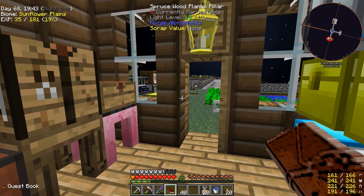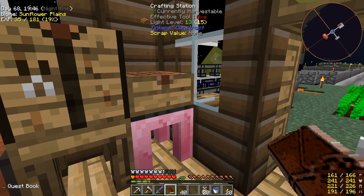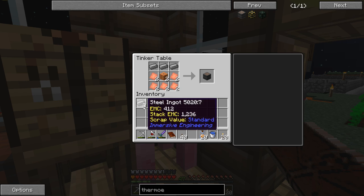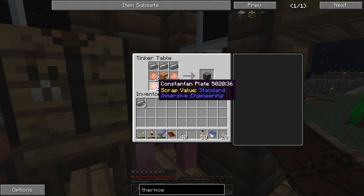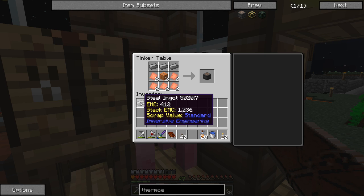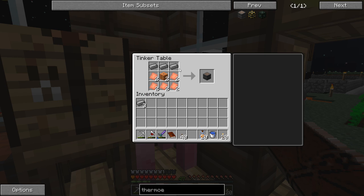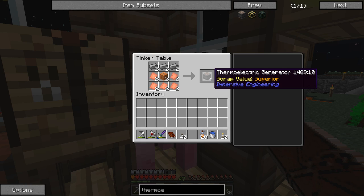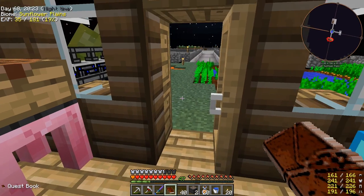I went ahead and uninstalled Mouse Tweaks - I can't stand it anymore. For example, with this recipe I wanted to put three steel ingots in there, and you click and drag to split them. With Mouse Tweaks installed it would not do that. I don't mind things that add functionality, but if you change the core mechanics of the game I don't like that. So Mouse Tweaks is gone. Now we can add all this stuff in here and there are our thermoelectric generators.